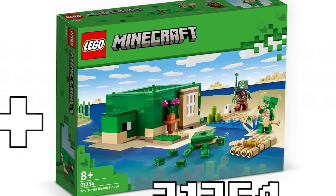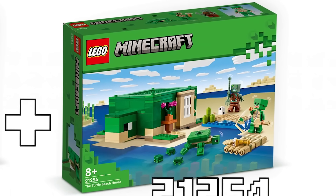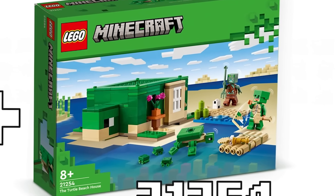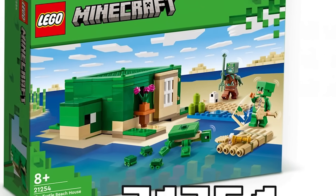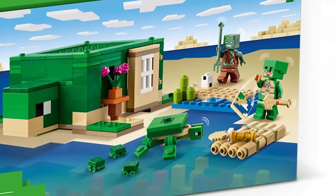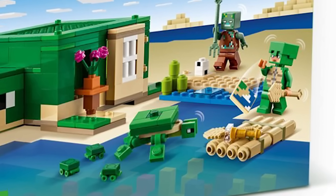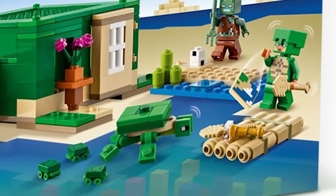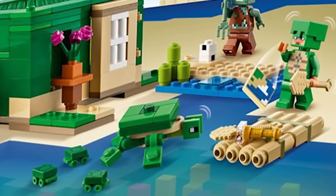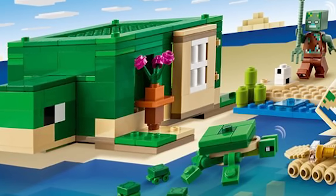Then we've got set number 21254, the Turtle Beach House, retailing for $26.99 - which I think is pretty good. We talked a lot about this in the last video; it's really cute and I love it. One mistake I made was calling it a birch raft - hundreds of comments corrected me - it is actually a bamboo raft. I don't love the color but it's still great to get something new. I'm dying to see the inside of the house, but that'll have to wait for the review.